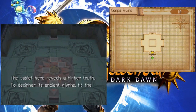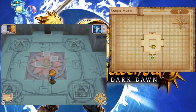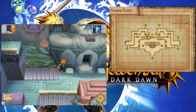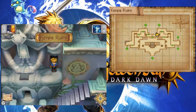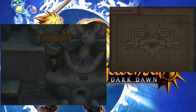The tablet here reveals a higher truth. To decipher its ancient glyphs, fit the four petals of wisdom into their places. Okay, I see what I gotta do here. I suppose this petal's gotta go in this hole, but there's only one block. I think I need to find some more blocks and bring them into this room. It looks like everything revolves around the big room I was just in.